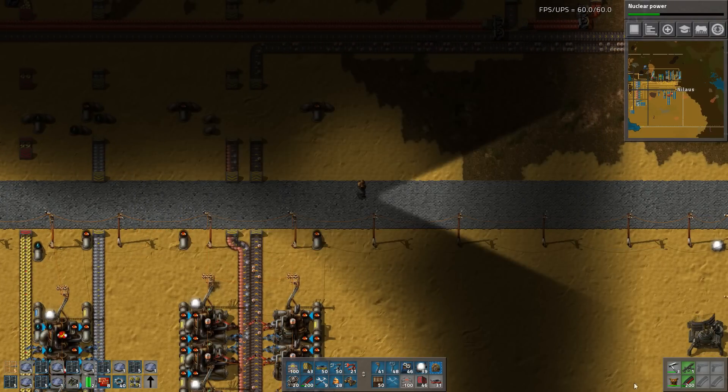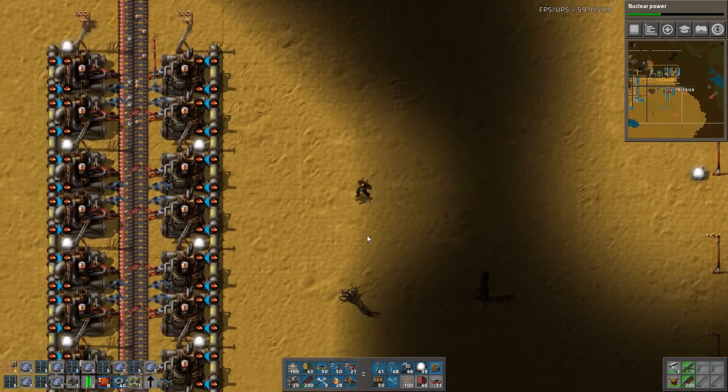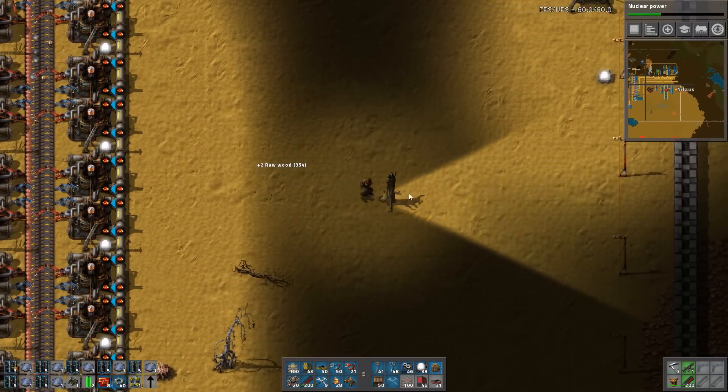So what I have now is everything I need for my module armor. The way I want to structure it is: nine solar panels, two batteries, one night vision, and two roboports. What I can then spend the rest of my time on is actually building electric engines.